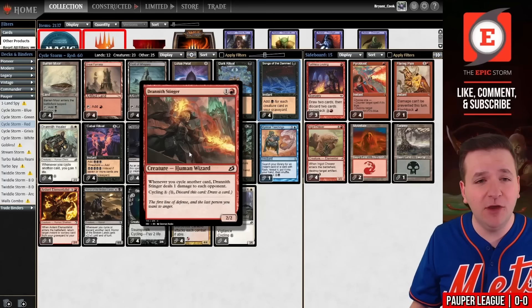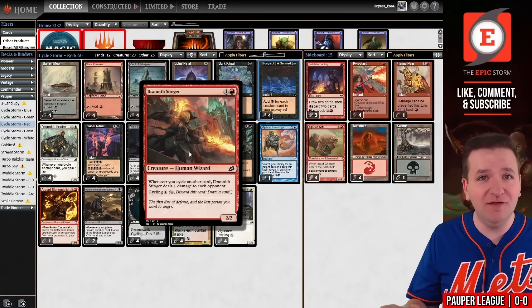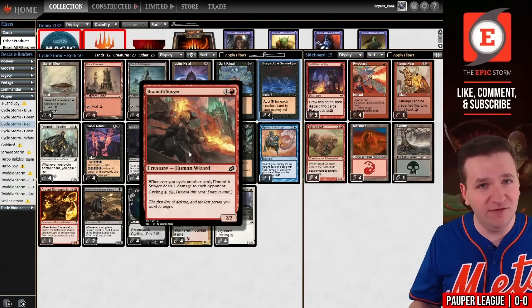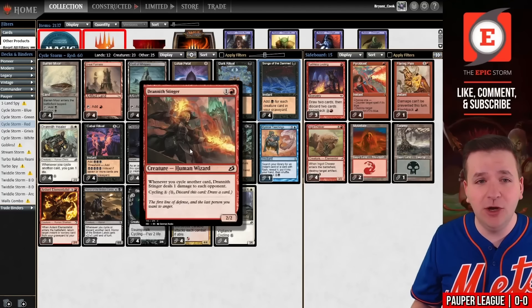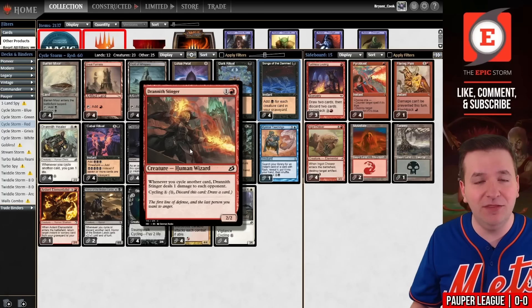From there, we have tons of cycling creatures, including Drannith Stinger. The idea is that you fill up your graveyard with creatures that cycle, play a bunch of spells, and then Reaping the Graves for card advantage. Eventually you play the Drannith Stinger, cycle a bunch of cards, and sting your opponent to death. That's the basic idea behind today's deck list.